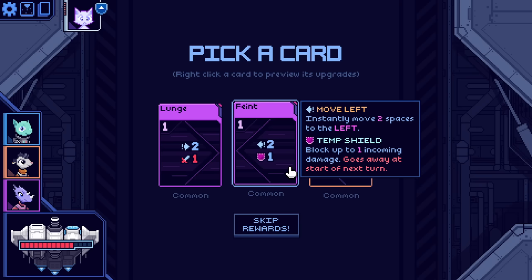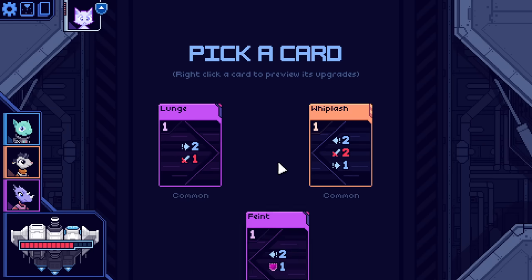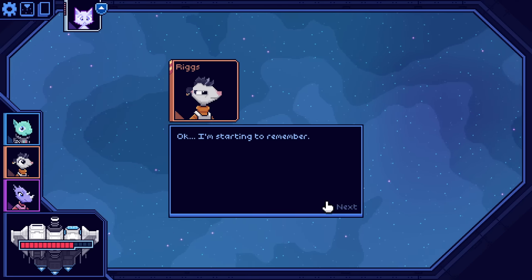And then finally, Whiplash: move left two spaces, do two damage, and then move right one more space. Adding a little bit more damage to this deck is good, but I like a little more control over our safety.